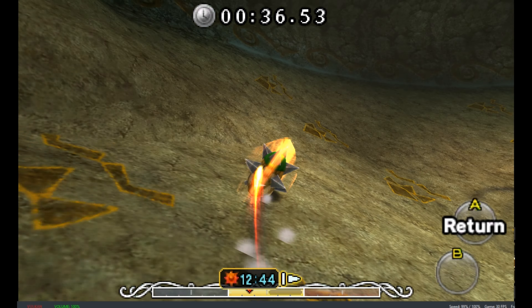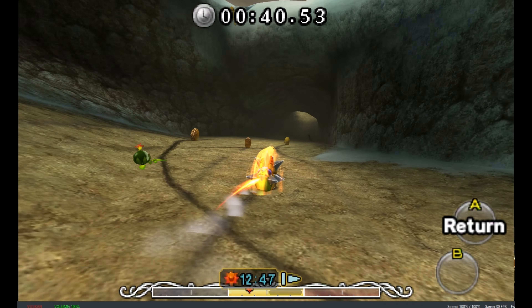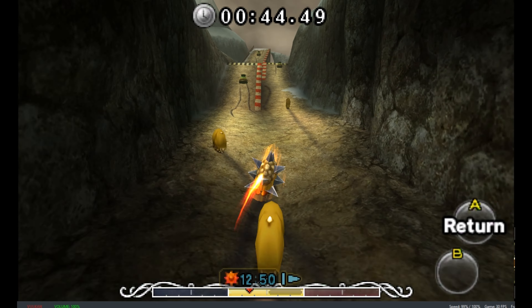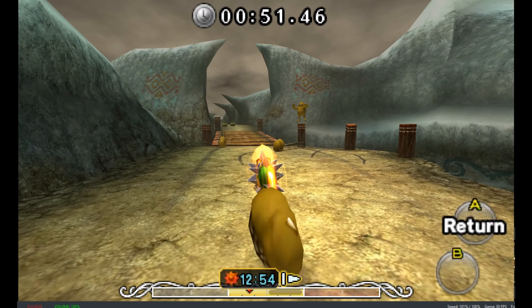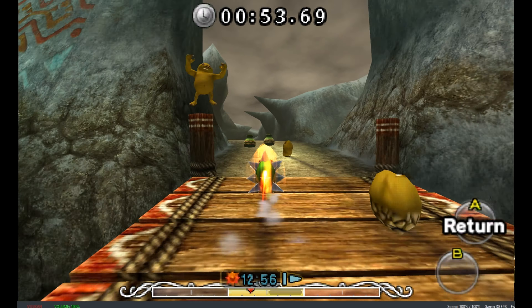Of course, as I say that, we get knocked over by one of the Gorons. I don't tend to hit a lot of obstacles or bombs — it's more just trying to dodge the other racers on the track. They can knock you off this bridge, and then your race is over at that point.